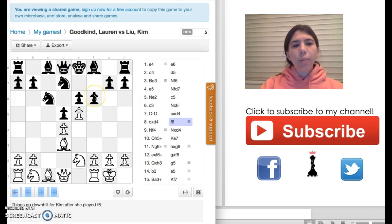She moved the pawn to F6. You might be asking why this is a big mistake. The reason is because it opens up the king's diagonal.